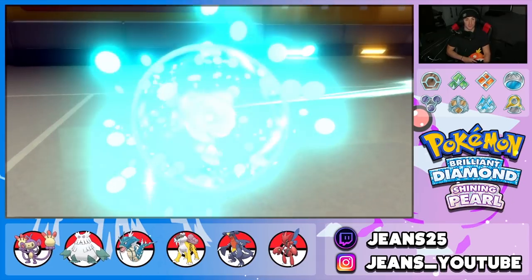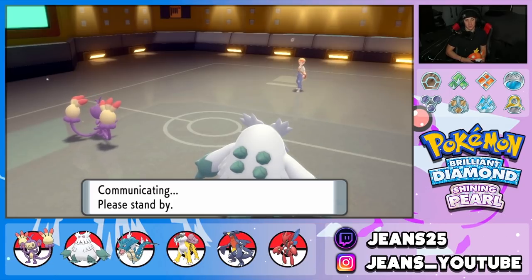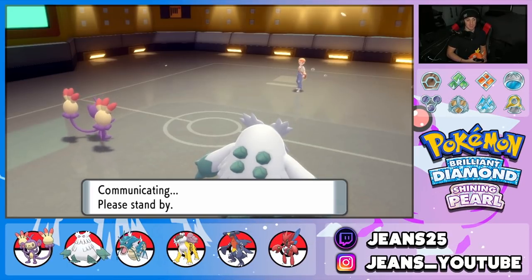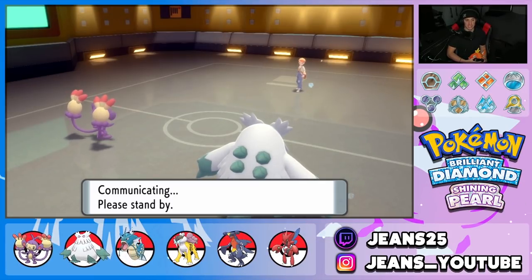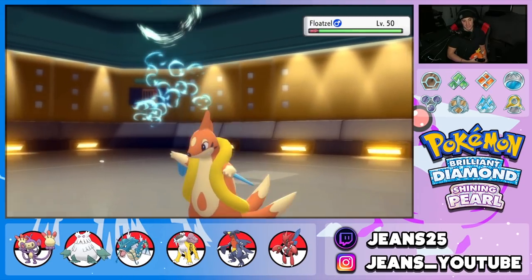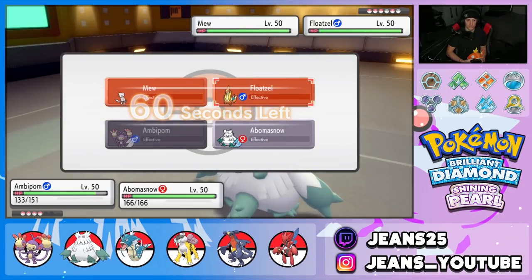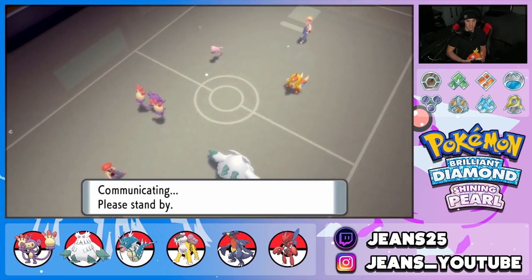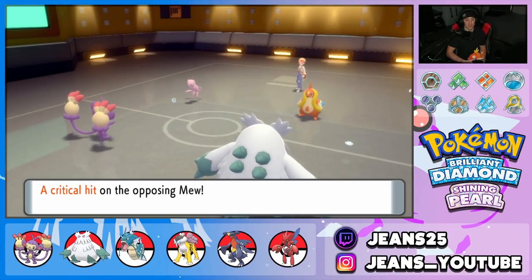He ends up going for Light Screen — okay, that works well against Abomasnow specifically since it's a physical attacker anyway. We're in a 4v6 situation and just brought it down to 4v4. I can Blizzard freely but may need to swap Abomasnow out momentarily to get the weather reset if needed. He swaps out for Garchomp — smart play. Floatzel comes out, Mew comes out. I target Floatzel with Double Hit alongside Blizzard.